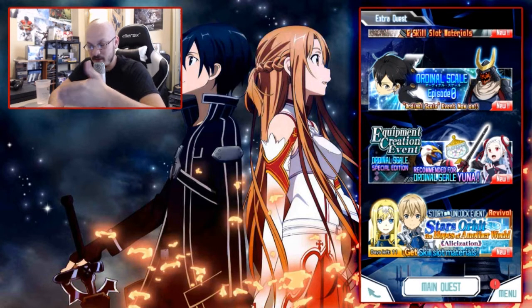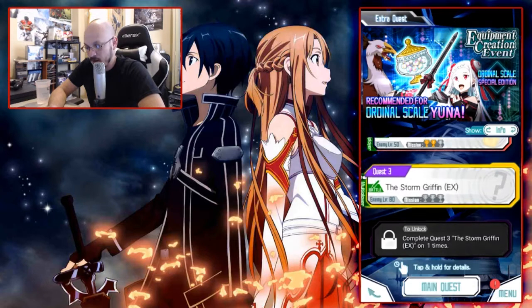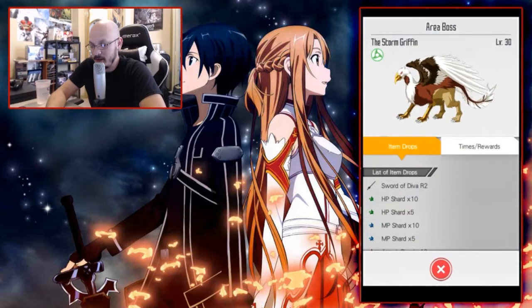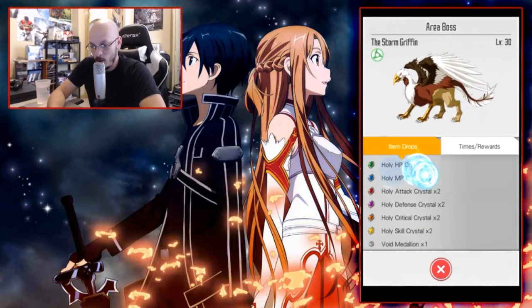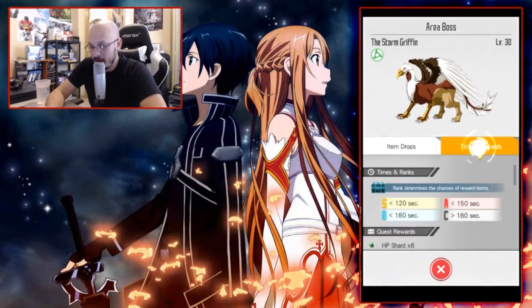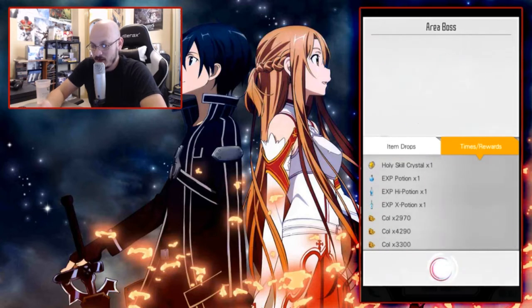It's recommended for Ordinal Scale Yuna, which you get from playing this event as a mission unlock. The enemy level is 30 for the first quest. If you click on it and hold it down, it shows you what the item drops are. The item drops when fighting level 30 include the Sword of D.Va R2. Other drops include Holy Crystals and a Void Medallion, which you use to improve certain characters like Yuna. It also shows time rewards — you need to beat it under 120 seconds to activate the S rank.